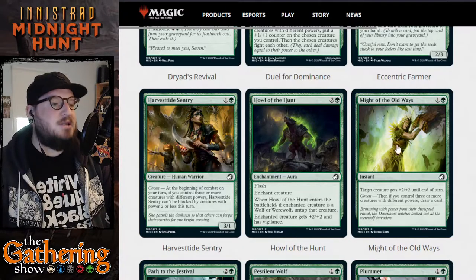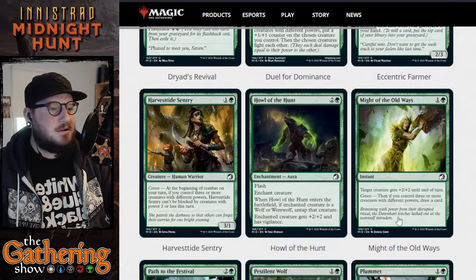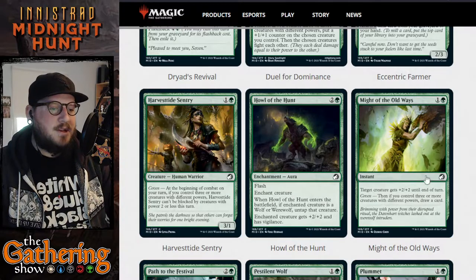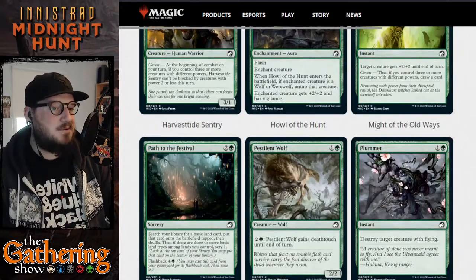Might of the Old Ways is the next card — one and a green for an instant. Target creature gets plus two plus two until end of turn. It has coven: if you control three or more creatures with different powers, you can also draw a card. So you get plus two plus two and draw a card for two mana if you have coven, which is pretty awesome.